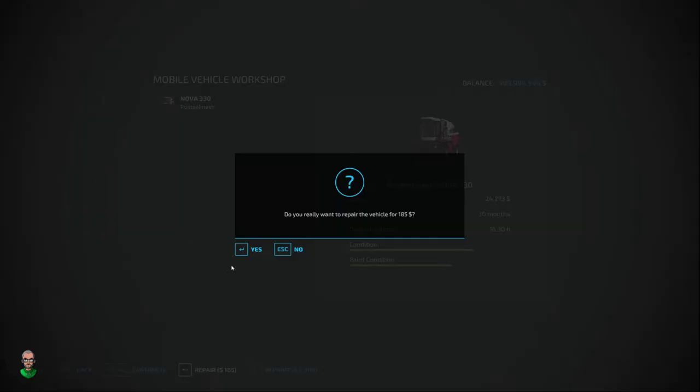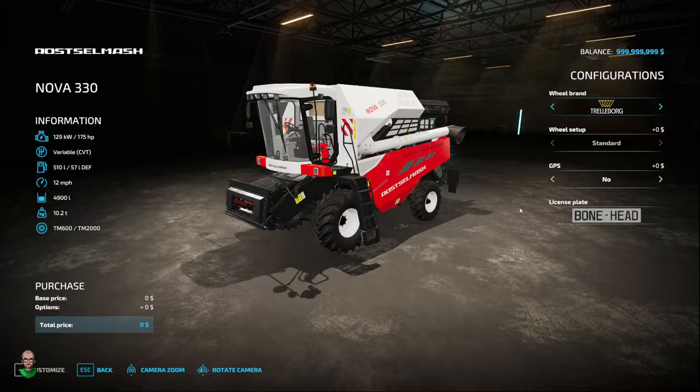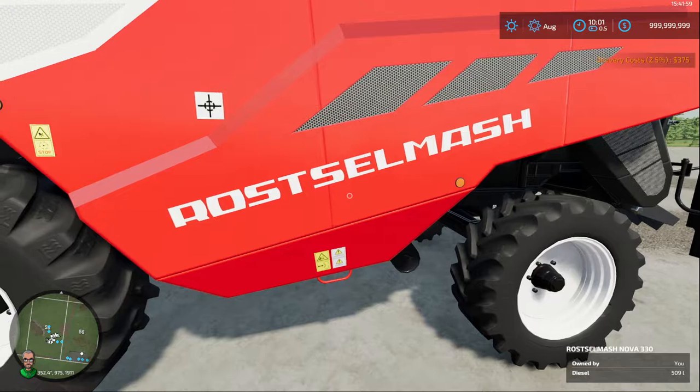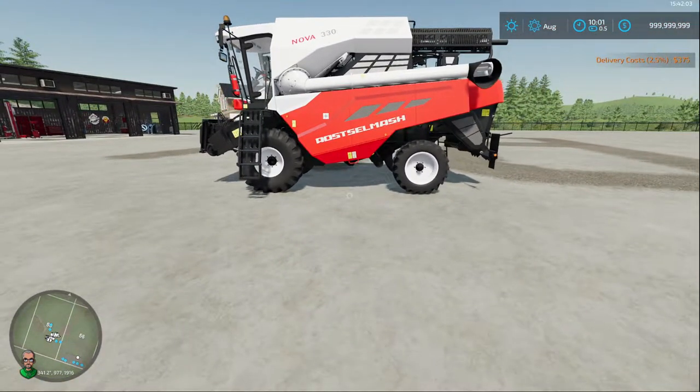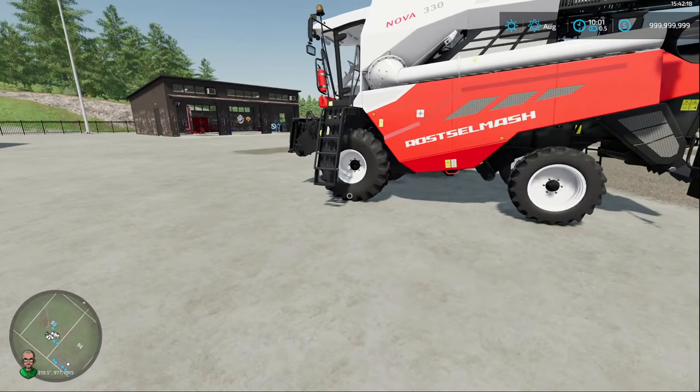We're going to click the Repair button — and there, it repaired it. We'll repaint it — and it's repainted. You can go into the Customize screen: say you don't want trailer board tires, you want BKTs — you can throw them on. If you want GPS, you can throw that on too. Just click Customize — as simple as that. You don't have to drive back to your farm, machine shed, shop, or anything else. If you're out in no man's land and don't have a repair shop yet, you just use the Mobile Workshop mod and it'll help you out.